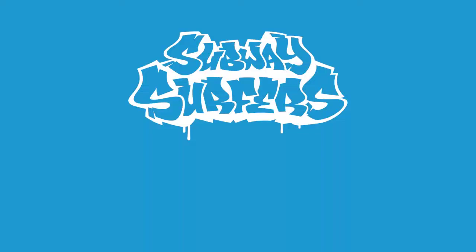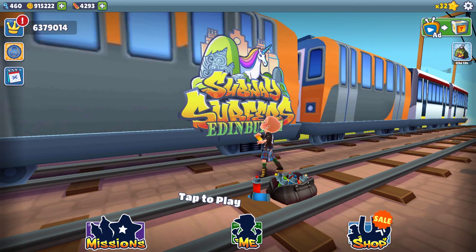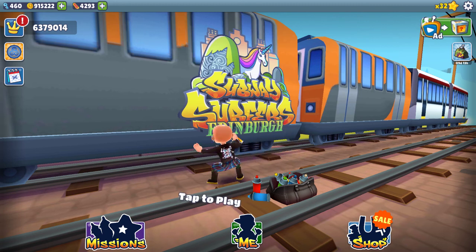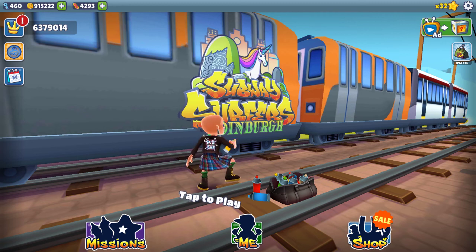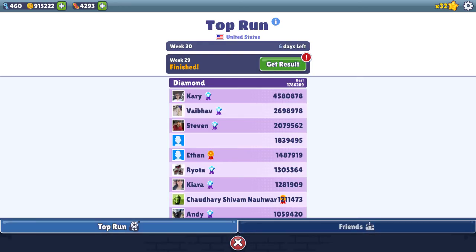This is Subway Surfers Edinburgh 2020 number six - the sixth gameplay video for Edinburgh. It's actually the tenth Subway Surfers video overall, since some were guides like how to collect 60,000 coins, how to collect 20 coins, all the missions in the game, and picking up a super mystery box. So six actual gameplay ones total.